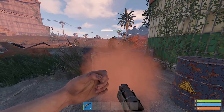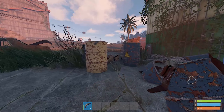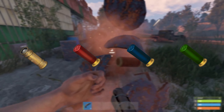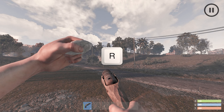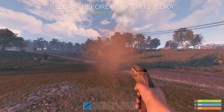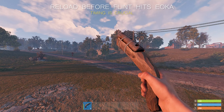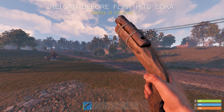This tip concerns the Eoka pistol and how to always get a first shot for much more consistency with the weapon. All you need to do is have some Eoka ammo in your inventory, and when you shoot it, reload by pressing R as soon as your character hits the weapon with the flint for the first time. If you do it correctly, it will shoot and start immediately reloading, which also helps you save some time for the upcoming shots.